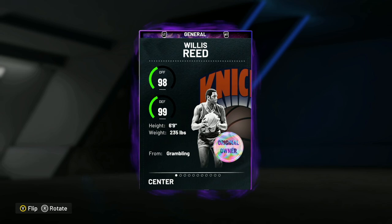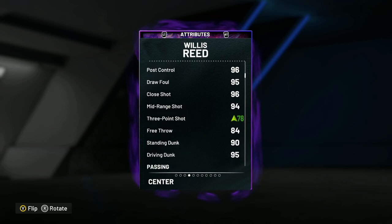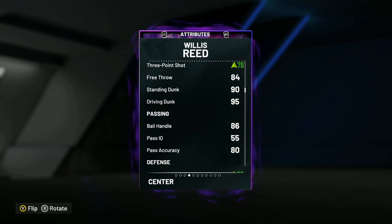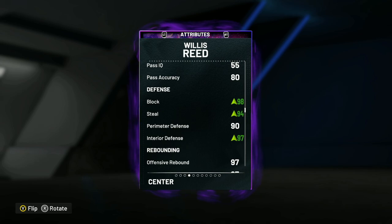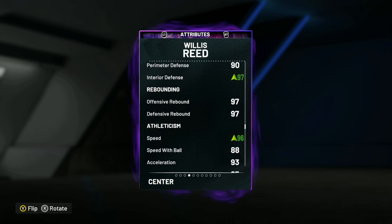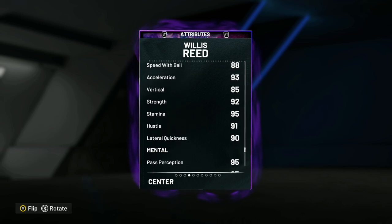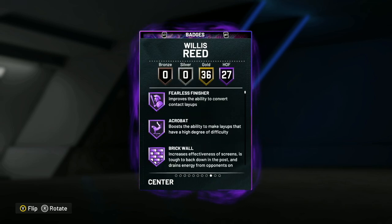Looking at 99 overall power forward Willis Reed — he is only 6-foot-9, so I'd recommend running him at the power forward position. He's got a 94 mid-range, 78 three-ball, 90 driving, 90 standing dunk, 95 driving dunk, and 86 ball handle. He's a really good defensive card: 98 block, 94 steal, 90 perimeter, 97 interior. He's a great rebounder — 97 offensive, 97 defensive. Super fast: 96 speed, 93 acceleration, 88 speed with ball, 92 strength.